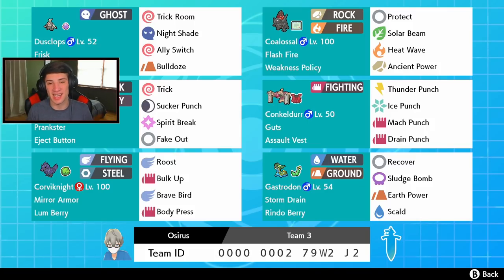The rental code is at the bottom of the screen if you want to use this team. I'm actually going to ask the question of the day at the beginning of the video - I want feedback from you guys. What do you think I should do to improve these videos or do something different? I just want to know what I have to do better to make my content a little bit better. Without further ado, let's hop on to the ranked doubles ladder and try to get some wins with this Coalossal team.